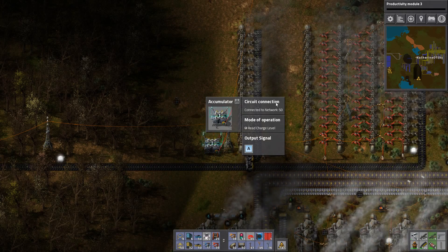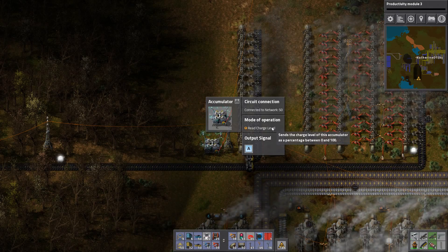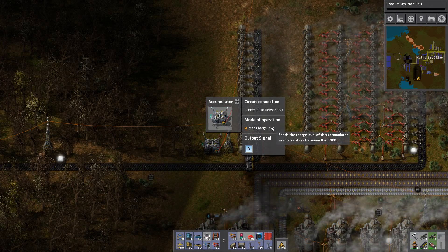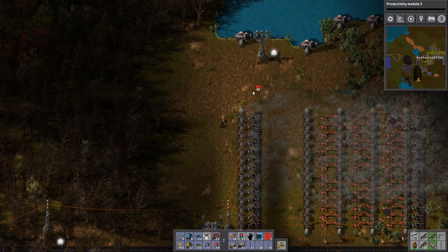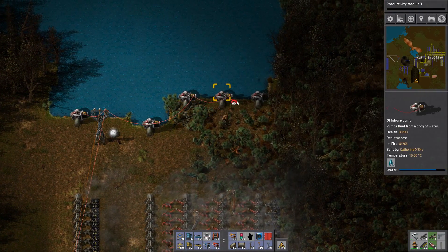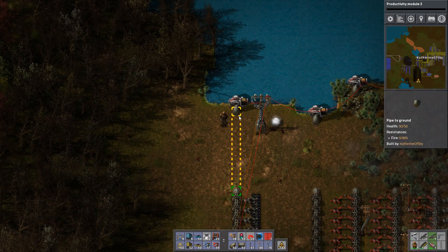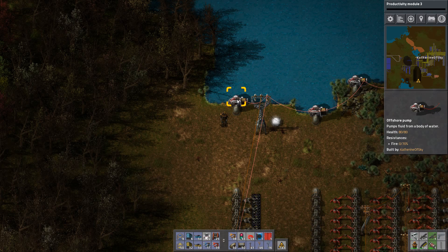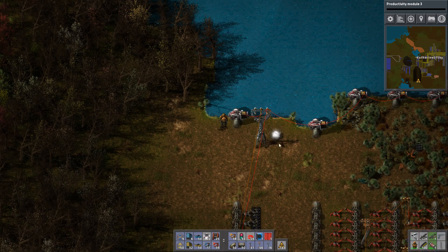When you look at the circuit conditions and wire it up, it will show you that it's reading the charge level of the accumulator, and it's a percentage between 0 and 100. That is represented by signal A. So we're going to wire this to the offshore pumps that feed the steam engines. These can be wired in tandem or via power poles — it doesn't really matter. Since we only want these to kick on and turn on the steam engines if the accumulators are below 5%, we just set a simple condition: A is less than 5.